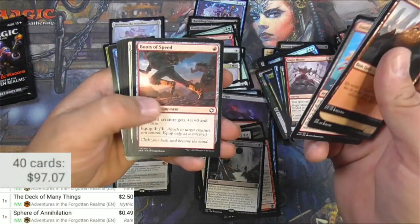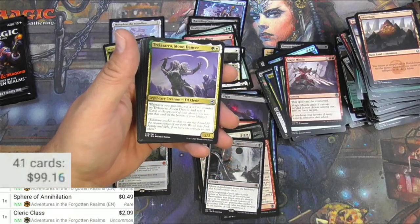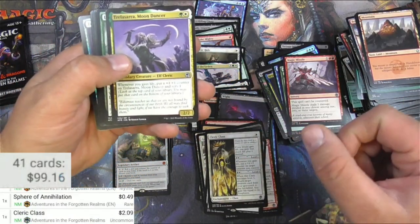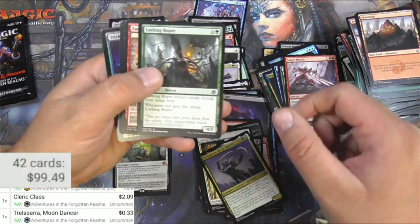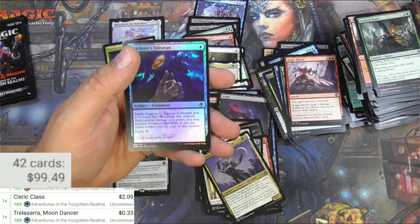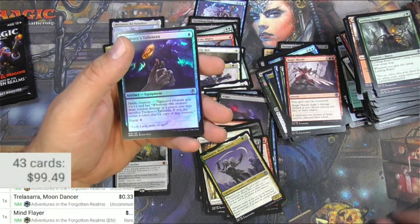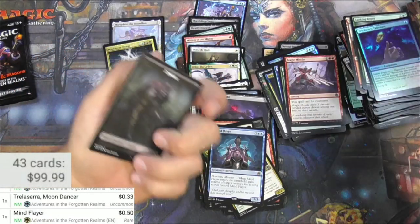We got a Dryad, Cleric Class — this one is worth a bit. And Trilisara — another one I'll probably keep for myself. We've got Mind Flayer — 50 cents. Man Lands and a Spike.